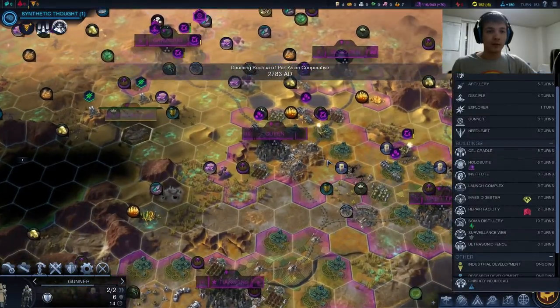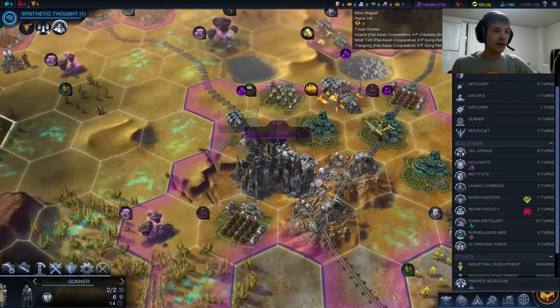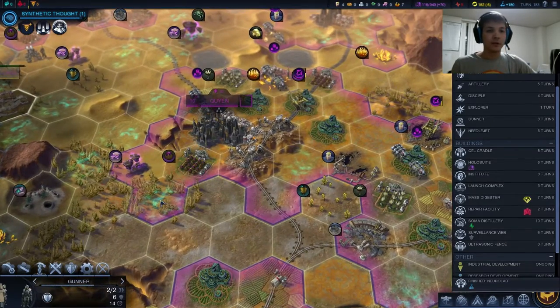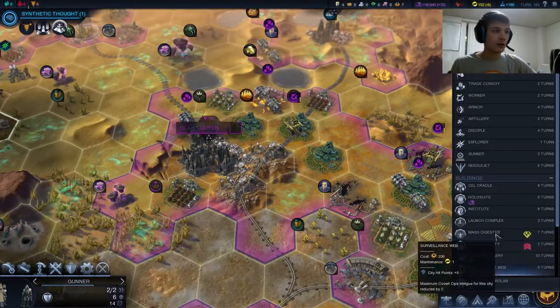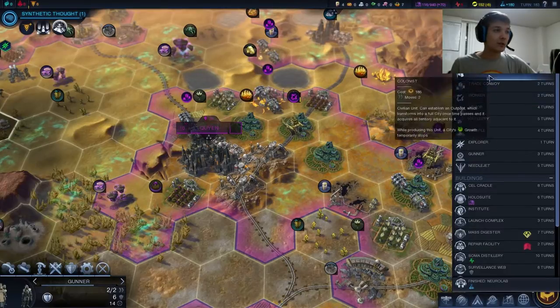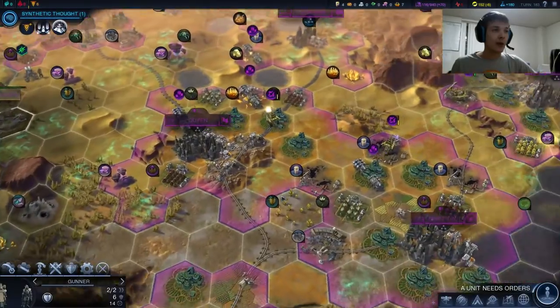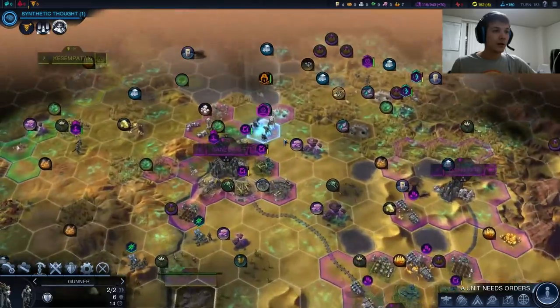Alright, we didn't finish the neural lab. What do we want to do now? Unlike the other cities down south, this one doesn't have too much tundra, so the mass digester won't do it all that much good. I suppose we build a colonist — we did just go to ten, it's just four turns until the colonist. It's focused production already, and that way we'll actually get our colonist there quicker.